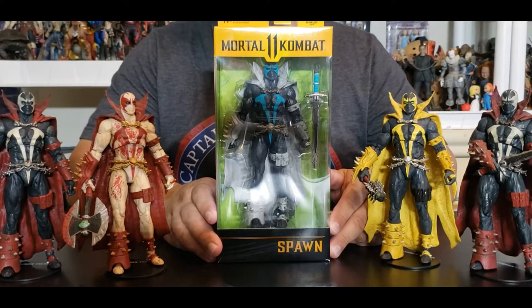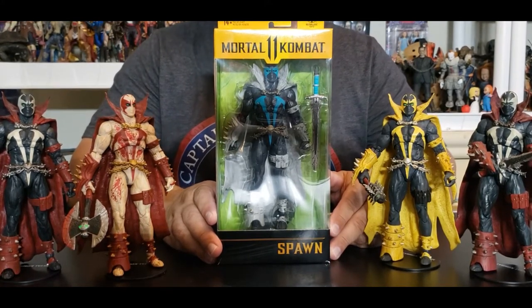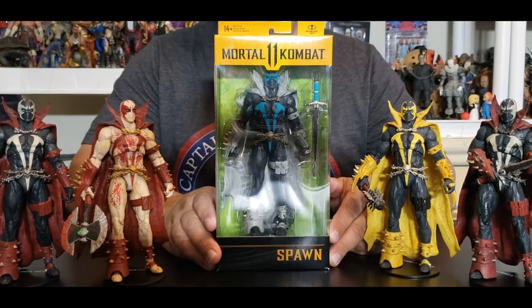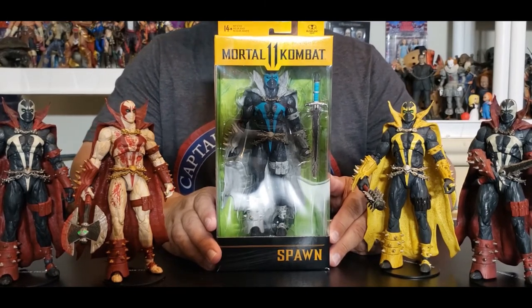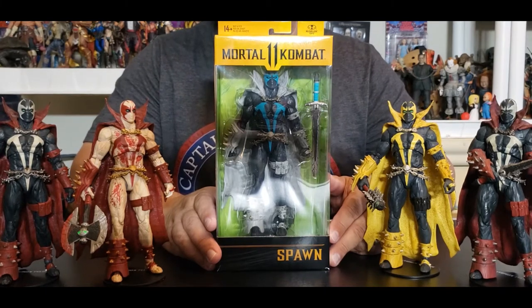Hey everyone, welcome to another edition of Moe's Toy Room coming from Myron Dior's. Today we're going to unbox and review from McFarlane Toys in their Mortal Kombat 11 line — here is Lord Covenant Spawn. This beauty is for ages 17 and up, comes with 22 points of articulation, and is ready for battle. You can see this beautiful Spawn right there, kicking back behind its window of pain, locked in this plastic prison with a whole new color scheme.